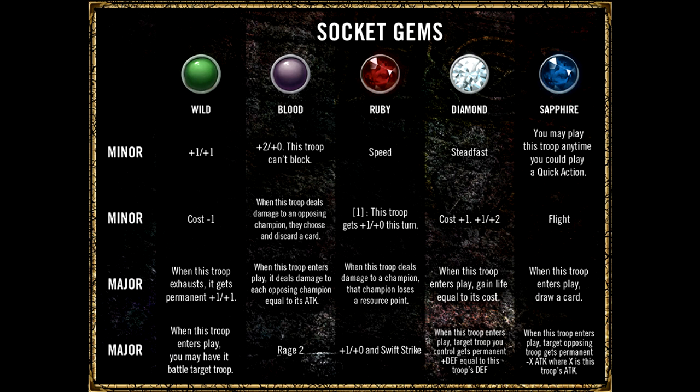Now we're on to the diamond gems. Steadfast — this gem is particularly unexciting, but it might help you keep your defenses up as you push for the offense. Then you have the other minor, which is plus 1 cost, plus 1 plus 2. The added cost drags this gem back a bit, unless it gives your troops access to the next tier of inspire effect, then it's pretty nice. However, in non-inspire decks, if you are looking for a boost of power, wild gem seems a much better option. If you aren't playing wild, well, then here you go.